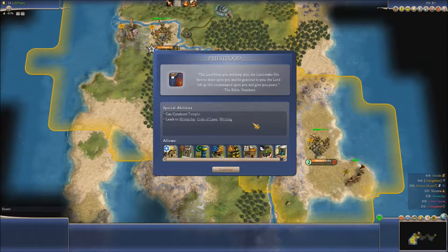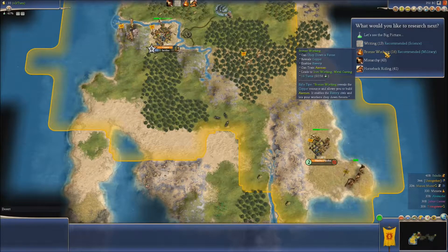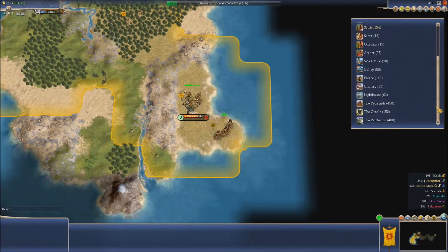So what do we want next? Writing enables open borders — well we've got that already, but we can get a library. And bronze working reveals copper and we can train axemen. I've got the feeling that we're going to be fighting reasonably soon.